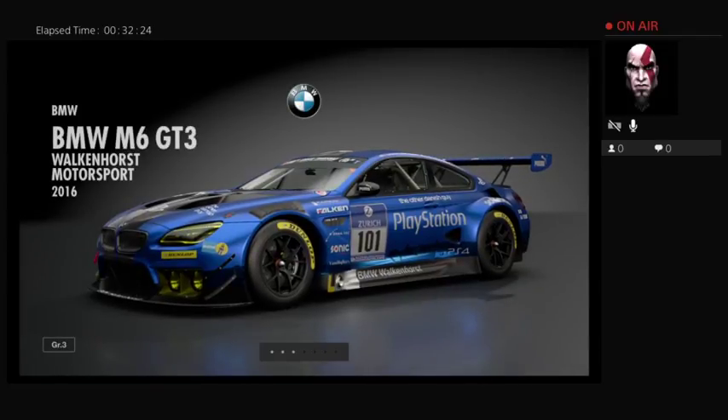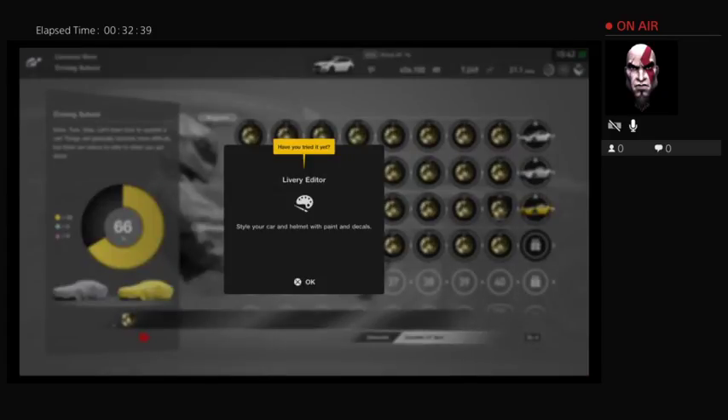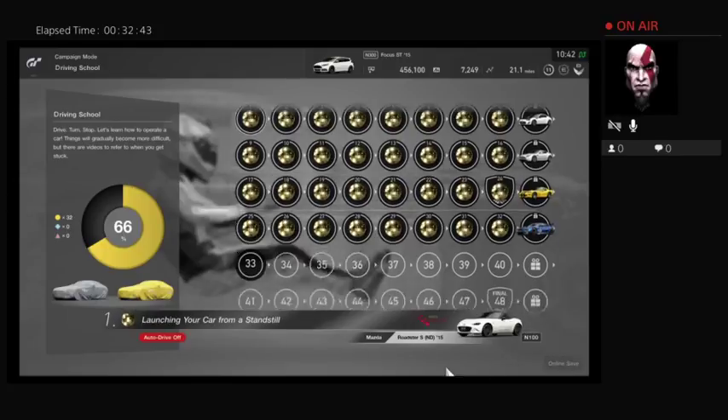That's a 2016 BMW M6 GT3 — Vulcanhurst Motorsport. Yes! Style your car and helmet with paint and decals. Here we go.